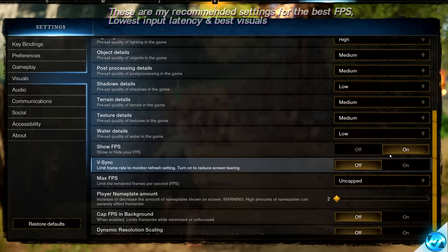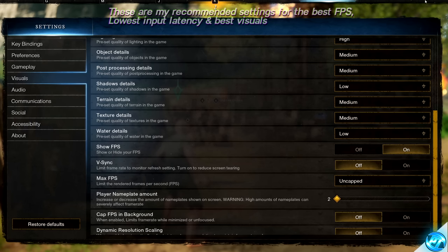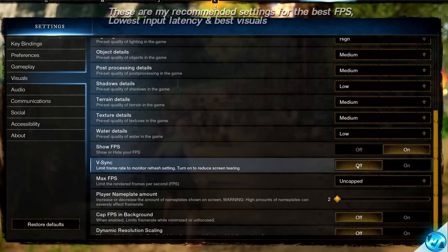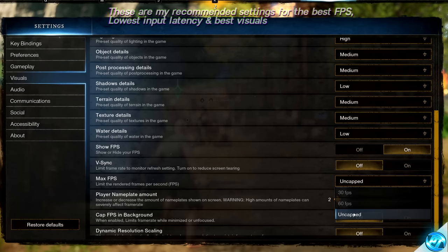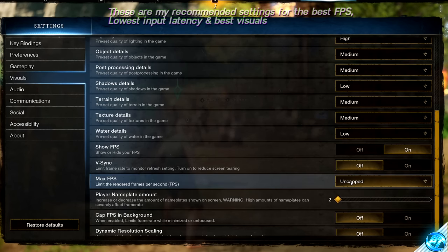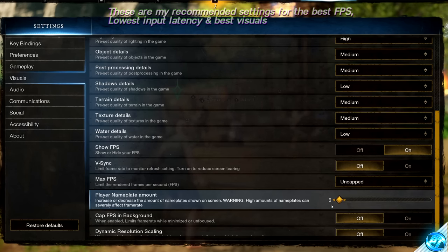Show FPS is definitely recommended to have on — it gives you useful information such as your session time on the top left, your input latency, and your FPS in the top right corner, as well as coordinates showing where you are on the map. V-Sync should be disabled for absolutely every single person watching this video to ensure you have the best frames possible and the lowest level of input latency. For Maximum FPS, you can cap this if you want to lower the load on your system and don't care about getting above 60 frames, but I personally recommend leaving this uncapped. For Player Nameplate Amount, I wouldn't recommend exceeding 10 — I'm personally setting this down to 6.